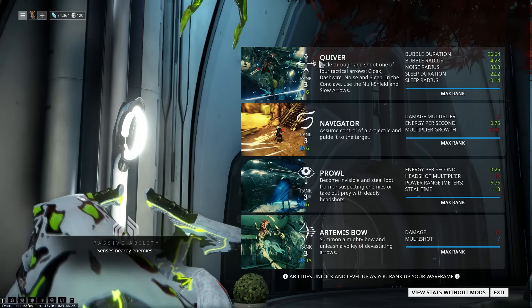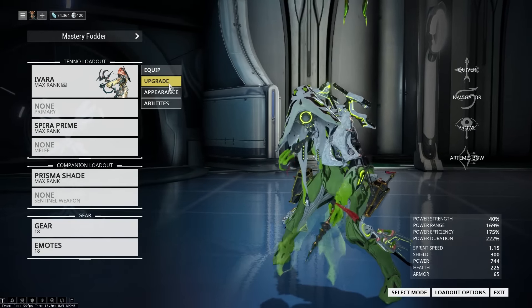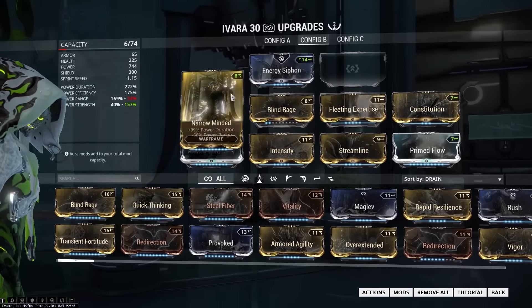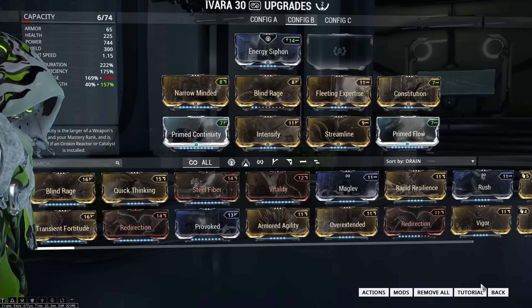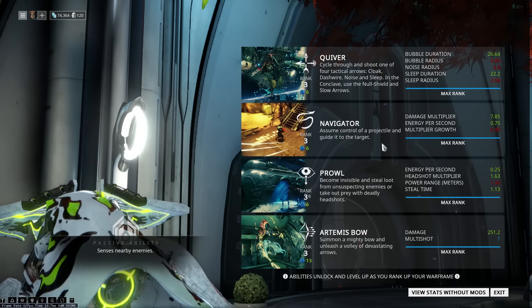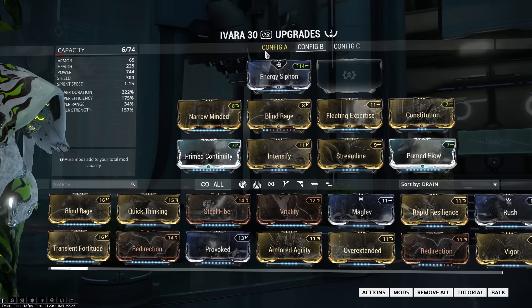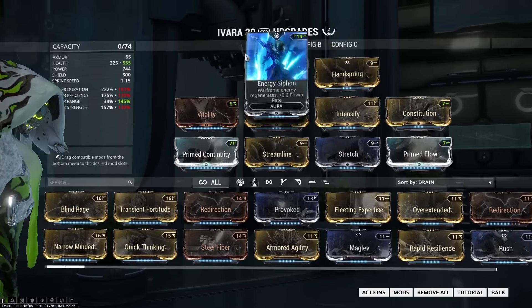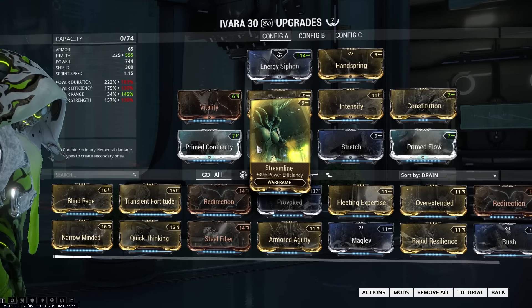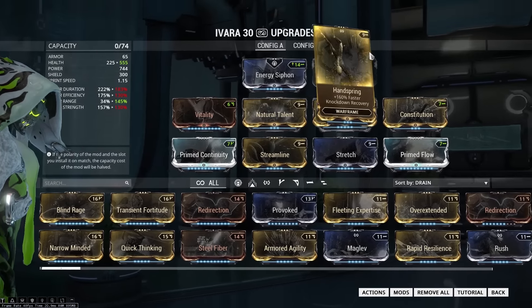One of her first ability arrows also triggers invisibility as well. I'm forgoing power strength on this build simply because I'm going to be using arrows most of the time instead of Artemis Bow. I do have a build for Artemis Bow right here, where I forgo range and go for power strength, because that obviously affects the damage of Artemis Bow — and your main weapon mods' multi-shot is also affected. I'd generally take that into a void defense mission since it's really good at spawn killing enemies there. This range build is what I use for spy missions and team spy missions.